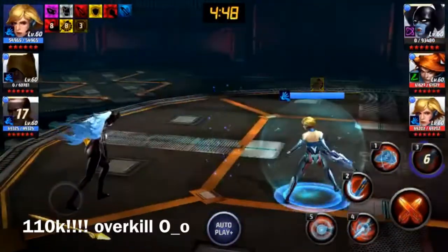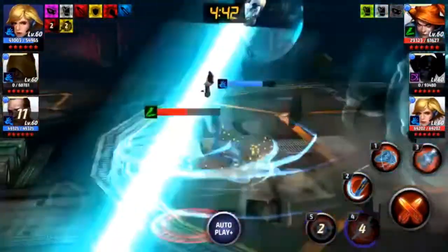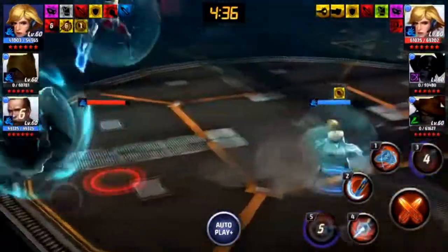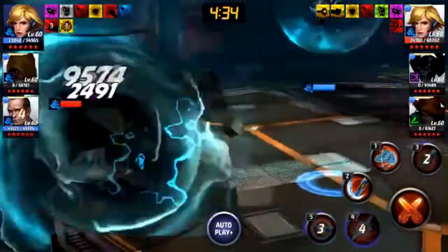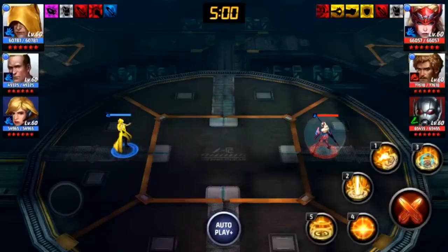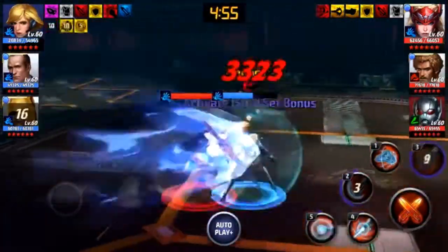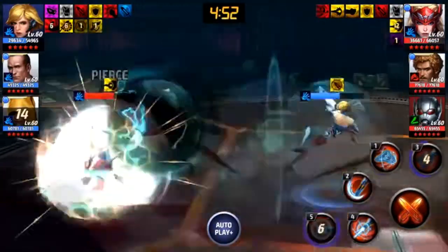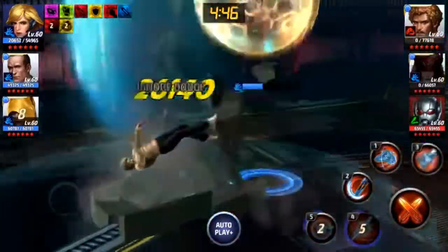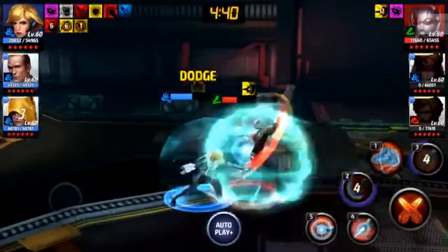We're at Tier 1, not even at 20/20/20 gears, and no proc — and we just one-shot Proxima! That's ridiculous. Mind you, my Shirag is built very defensively: max HP obelisk, three-second shield invincibility under 40%, and not even at 8% on a step on the stats. I still have a lot of work to do with her, but she is doing very, very well.